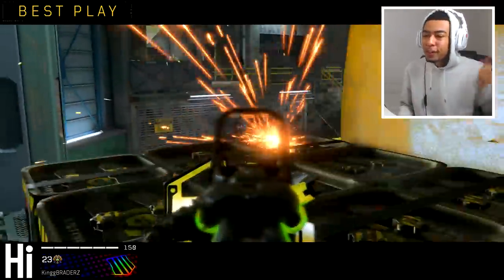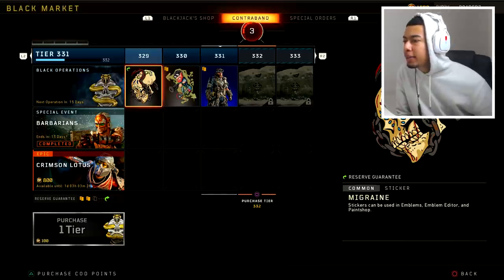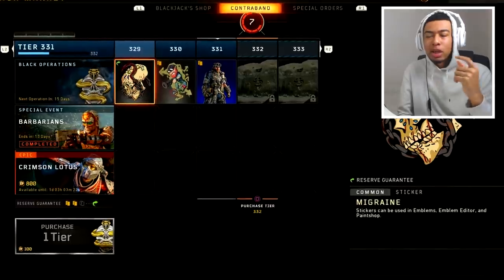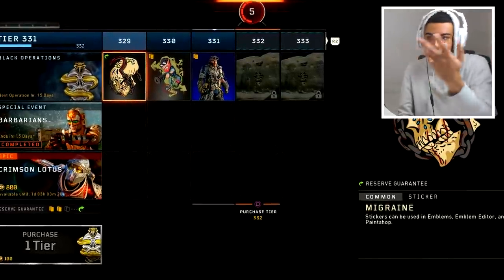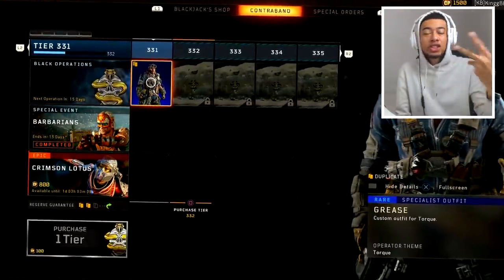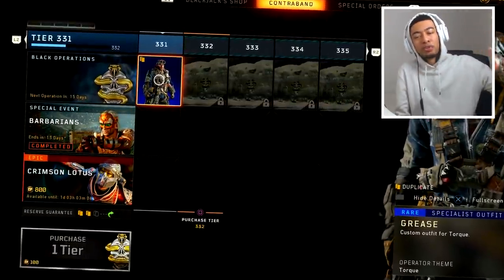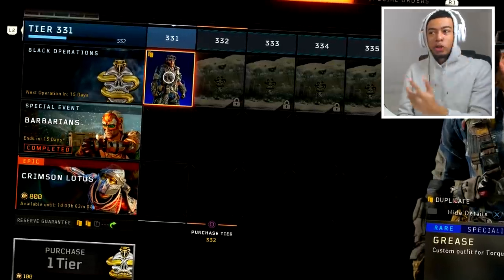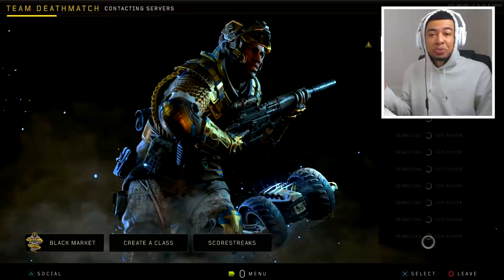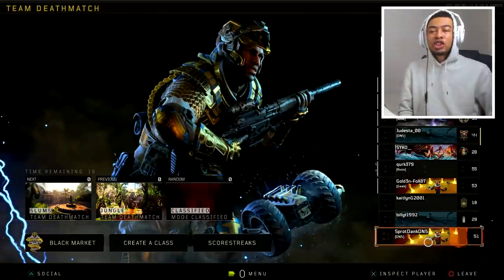Is the Titan gone or nerfed in the 1.13 update? It has to be. When's the new operation? The new operation is in 15 days. So we're probably gonna get two new weapons — I don't know how they're gonna do it this time actually. You can see I'm tier 331. Maybe they're gonna do the 200 tiers again. Which did you guys prefer — the 200 tiers operation or the 100 tiers? Either way we should get two new weapons in that operation.